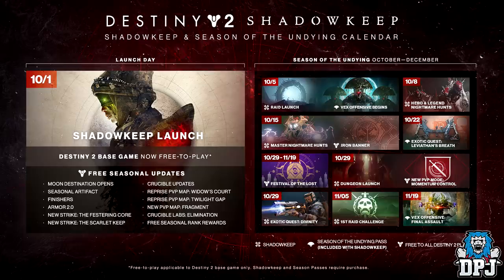We also get a new strike — the Scarlet Keep — crucible updates, reprised PvP maps Widow's Court and Twilight Gap, a new PvP map Fragment, crucible labs elimination, testing trials, and seasonal rank rewards. Then we've got the Season of the Undying October-to-December roadmap, and on the 5th of October we get the raid launch as well as the Vex Offensive, which I can't wait for — start farming that armor.